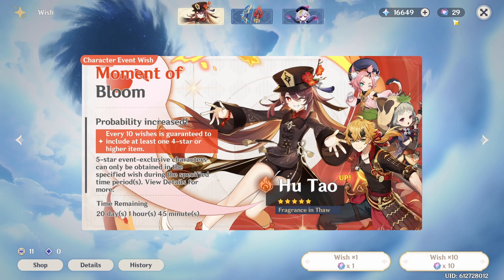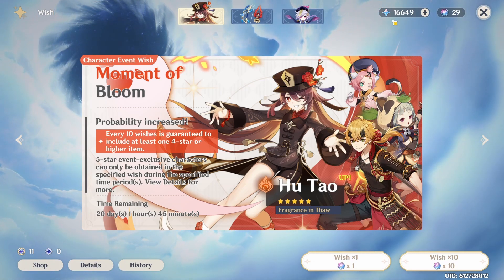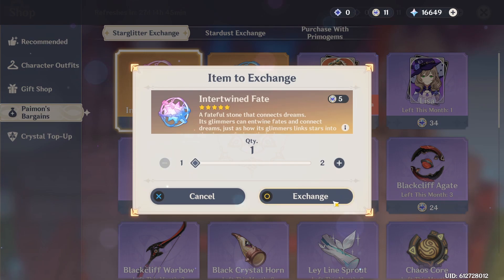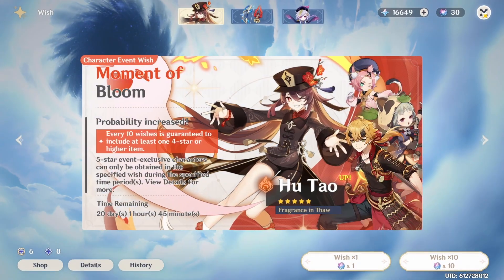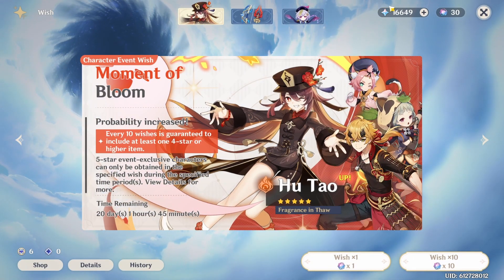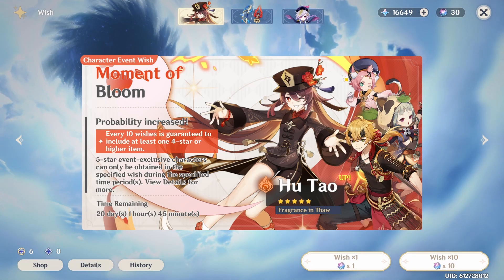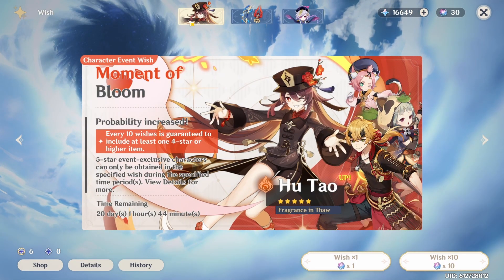All right, so 29 intertwined fates and 16,649 Primogems. This is from saving for a while. Let's make that a nice 30. All right, 30 fates and 16,000 Primogems — hopefully that's enough to get C1 Hu Tao, and hopefully some Toma and Sayu. I need a couple copies. I have C6 Diona so I don't need Diona — everybody else but Diona. Let's get into the summons now.